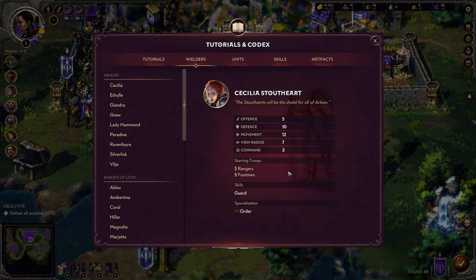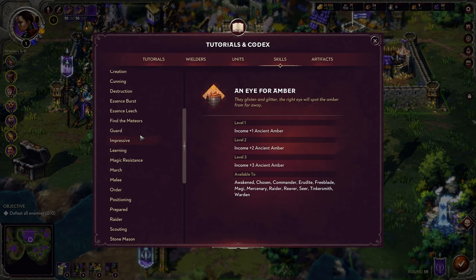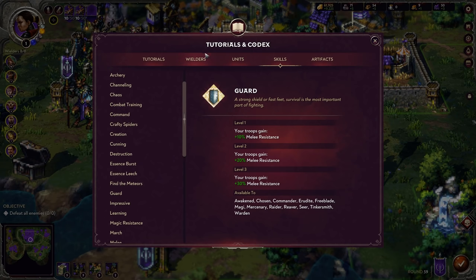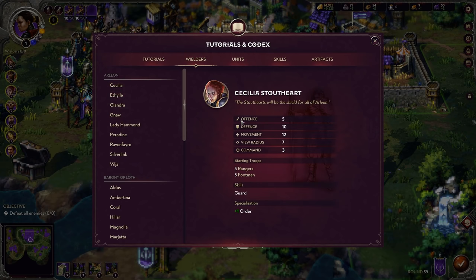Cecilia Stoutheart is a really strong initial character. She gets 5 offense and 10 defense, and she starts with Rangers and Footmen — a good, nice start that you fill in with Minstrels and Militia. She gets Guards, which increases defense against ranged attacks — actually melee resistance, which factors in after offense versus defense as a final reduction to overall damage. She also gets a bonus to Order generation, so you'll have a lot of Order spells to take advantage of. I think she's probably one of my favorites.